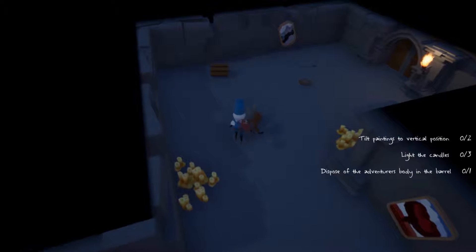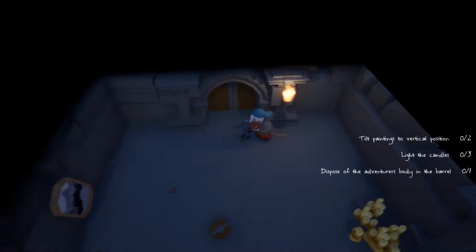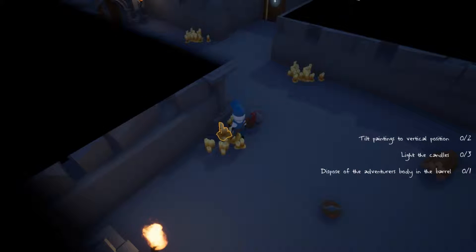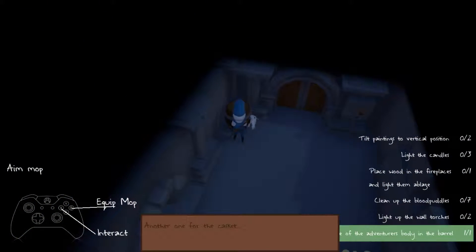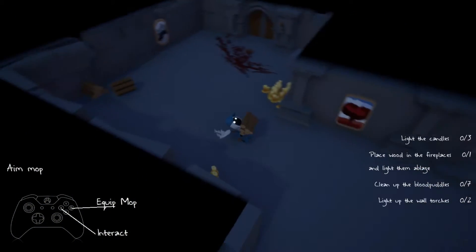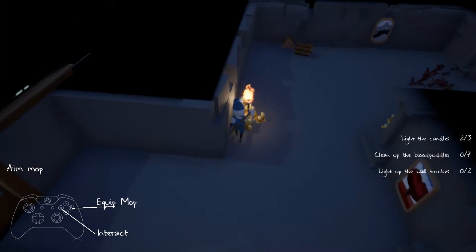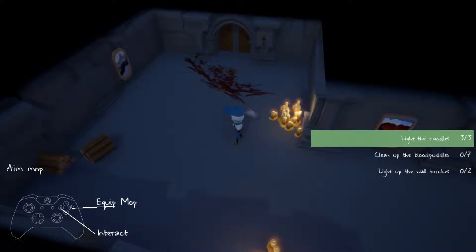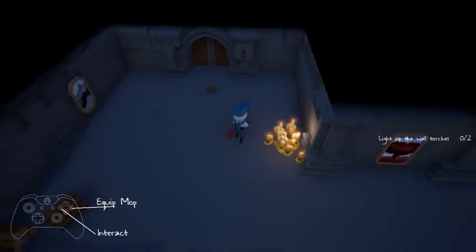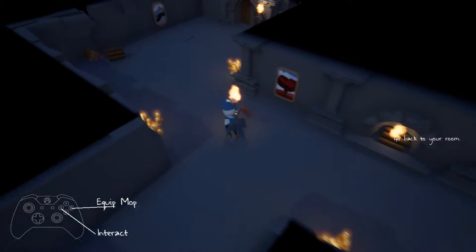Okay, so I'm basically setting up the place for the next person that comes through. Gotta go fast. Grab that, and light that, and light this one. Boom, did it.